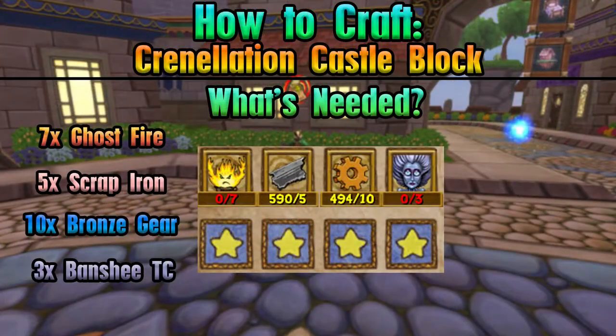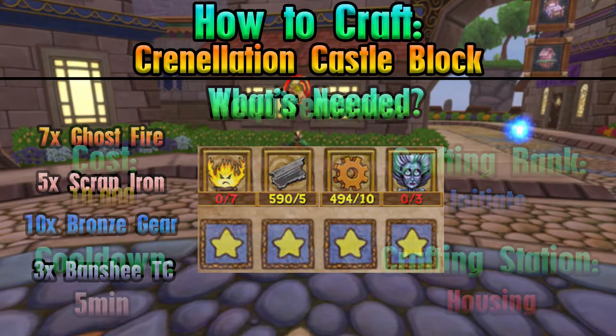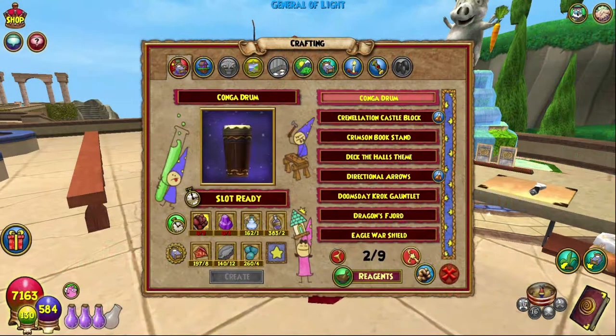As always, everything you need is on screen right now. Let's head over to the housing crafting station, which is again what we'll be using — right here, this big saw. And the Crenellation Castle Block is here.